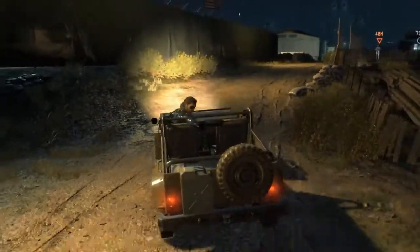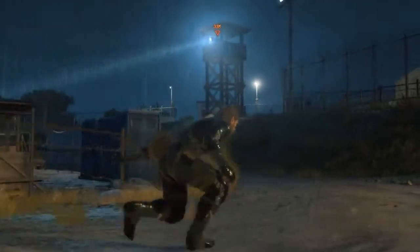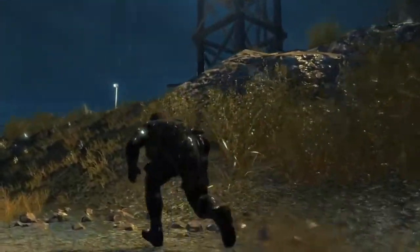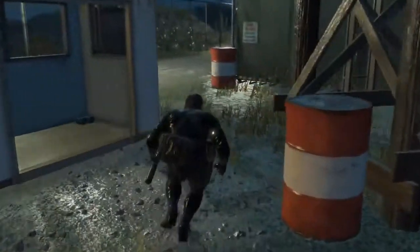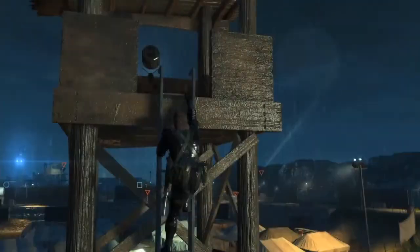Let's park the vehicle where it won't be spotted by the guard in the watchtower and proceed to the camp. We can get a better view of the camp from the watchtower, so let's make our way there. You have several CQC actions which can be performed in specific situations, such as while on the ladder — from this height, we can actually pull soldiers off the platform and knock them out without killing them.